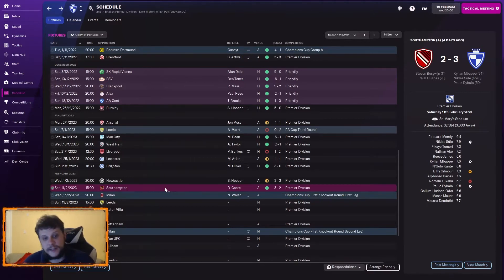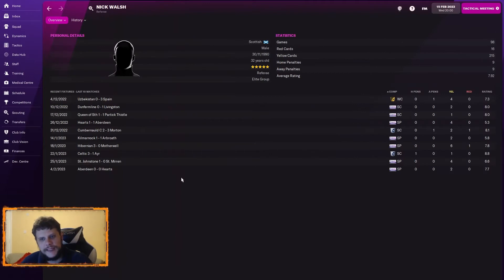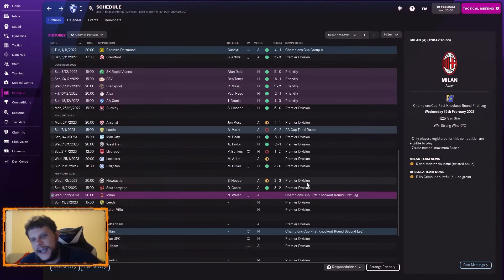Billy Gilmore is out for about 10 days — he might be fit for today but I doubt it. We're probably looking more at the Aston Villa game for Billy Gilmore back in the team. Nick Walsh is the referee here — good Scottish referee. Let's get pitchside for this game against AC Milan.